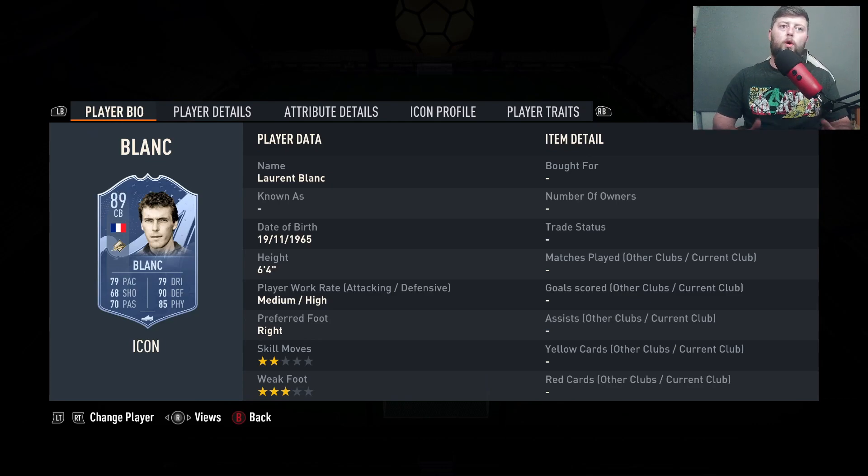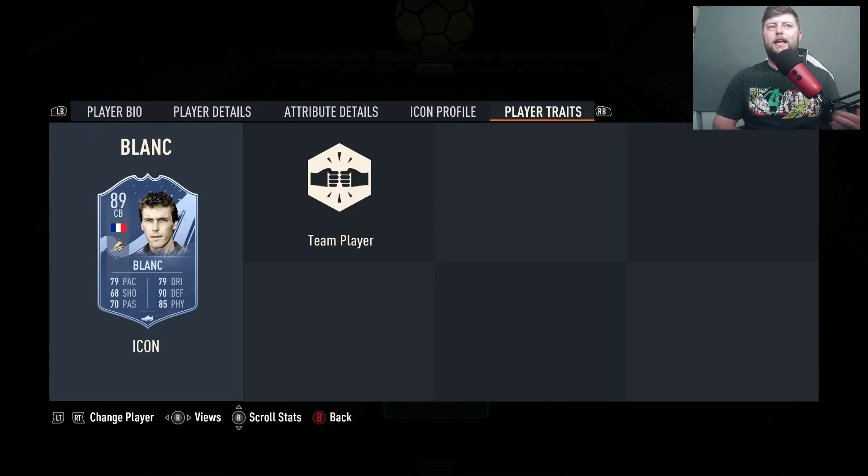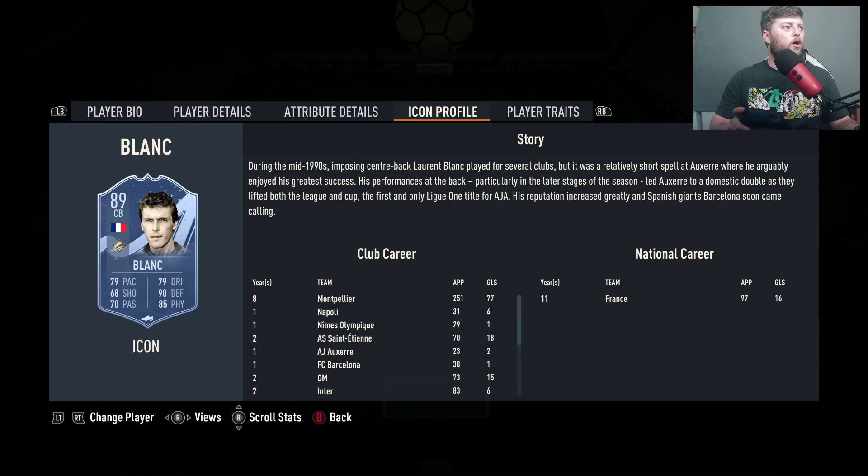The World Cup and Prime are both coming in at about 320k, whereas this Blanc Mid is coming in at 190k. There are very little differences between the Mid and the Prime — the pace is exactly the same, you get two more defending and one more physical on the Prime version. For the World Cup you do get an extra pace point. This Mid version is 6'4", medium-high work rate, right-footed, and I think it is the best value Blanc you can get — roughly 100k cheaper than the other two versions.